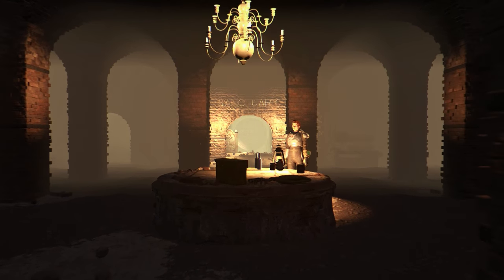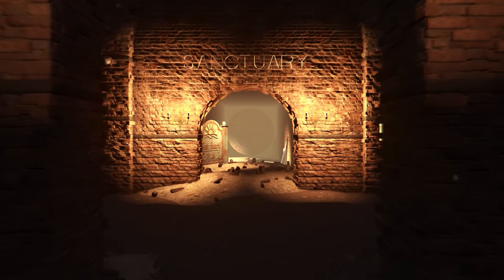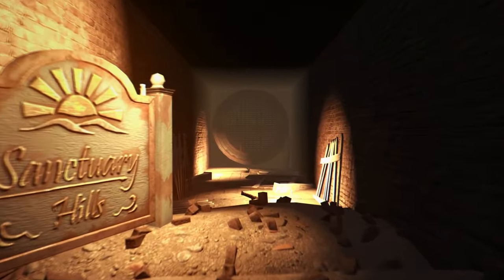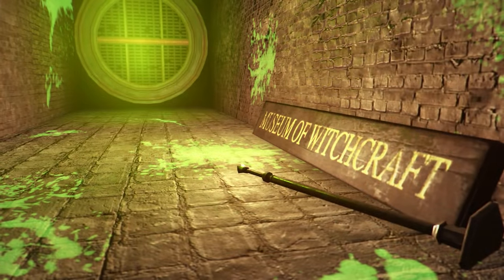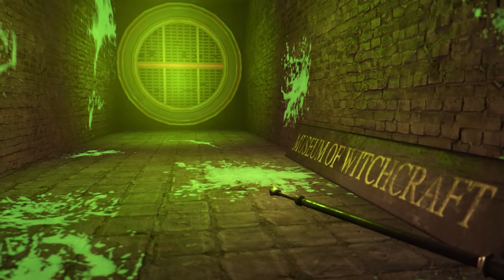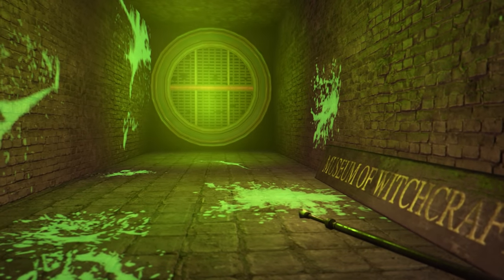Once underground you will see that the mod itself looks very visually pleasing and that it fits with the game's lore pretty perfectly. You will also notice that there are nine other tunnels in this area, each leading to a different part of the map. What I thought was very cool about this mod is that different locations actually have a certain theme inside the little hallway. So if we look at this one right here, it is the Museum of Witchcraft and there's just green gunk everywhere to kind of go with that setting, which I thought was a very nice addition. Well done T9, that's very awesome.